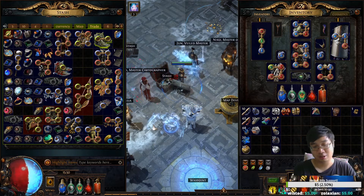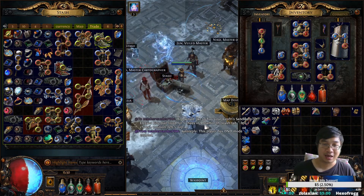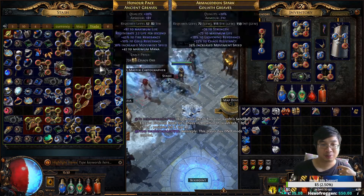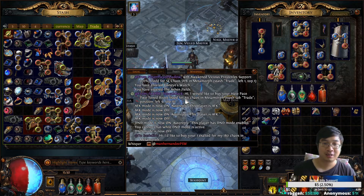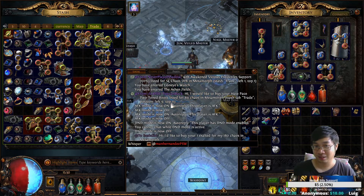If I am the person who listed those items, a buyer can click Whisper and they'll copy a trade message. They message me something like: 'Hey, I want to buy this item for 69 Chaos,' and the message also tells me the item's location in my stash — for example, position 9 and 11.